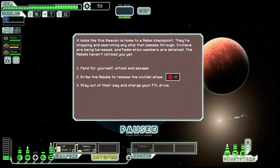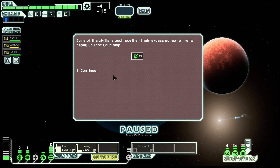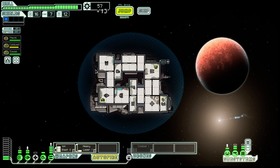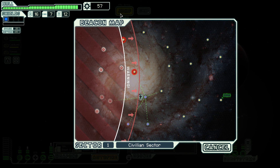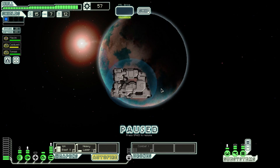This beacon is home to a rebel checkpoint — they're stopping and searching every ship that passes through. Civilians are being harassed and Federation members detained. I'm going to bribe the rebels to release the Federation ships. Like most rebels, these men are just trying to get by; they take the scrap and let everyone continue. Some civilians pull together their excess scrap to repay us — but that exchange basically just lost me scrap.